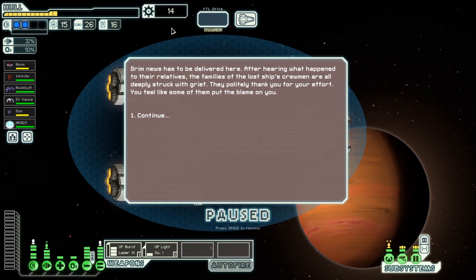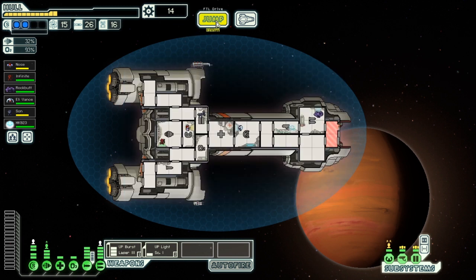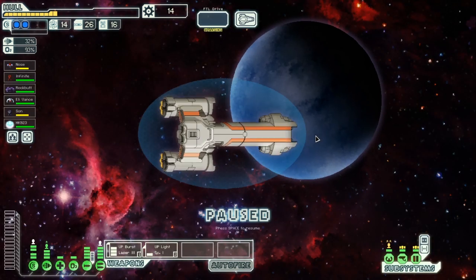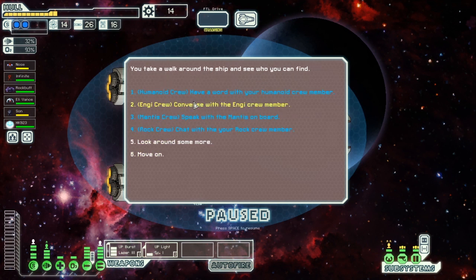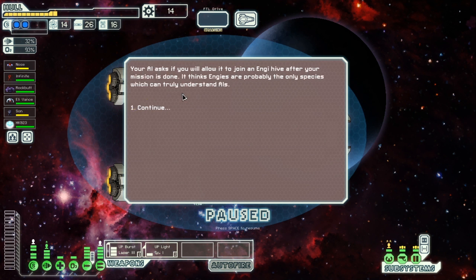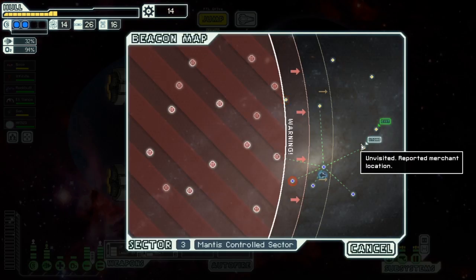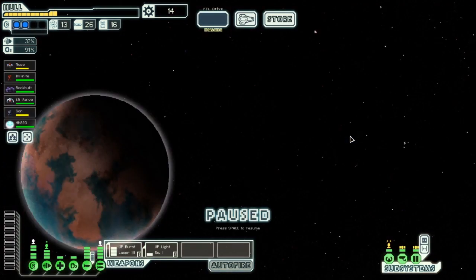We deliver grim news to the family of the lost ship's crew. They're deeply struck with grief and thank us politely, though some seem to blame us for what happened. We also speak with our AI crew member, who asks if we'll allow it to join an NG hive after our mission is done — it thinks the NG are probably the only species it can truly understand. We say it can do whatever it wants after we kill the rebels or die trying.